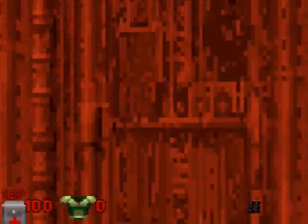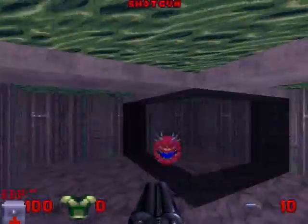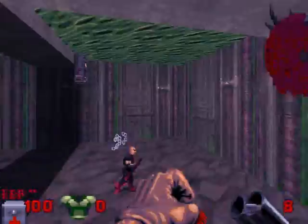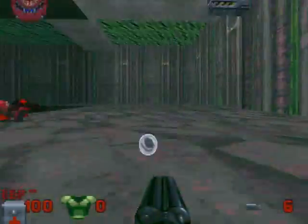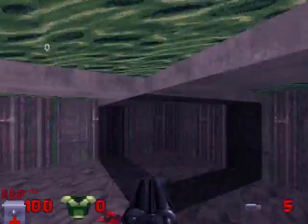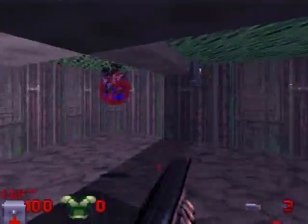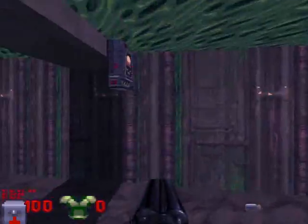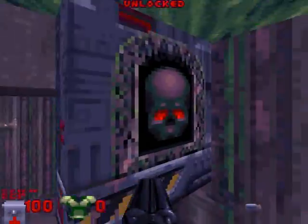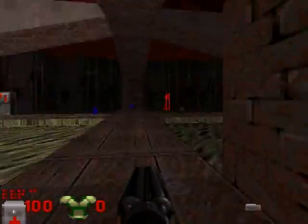Ignore these guys. Grab that shotgun. Watch this little thing spitting fire. That's just a Cacodemon posing as something. We're going to hit that switch. I'm doing better because I've played this little segment quite a few times, so I know what I'm in for — for the first few levels.